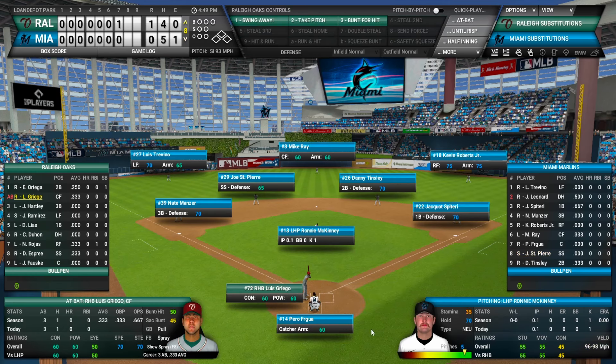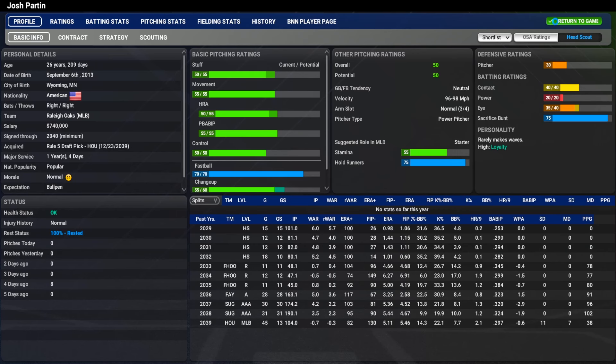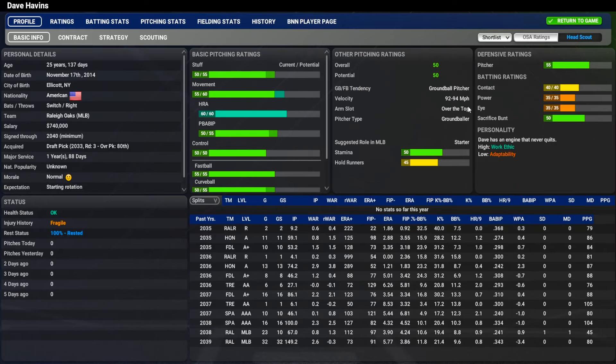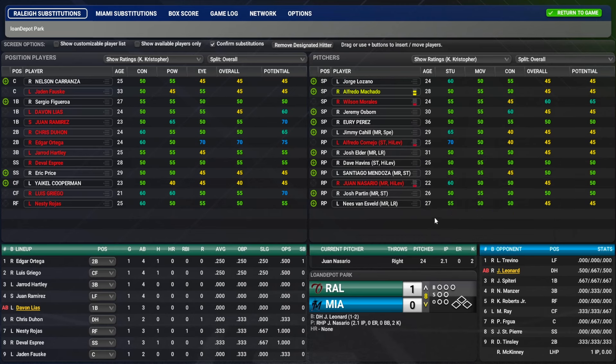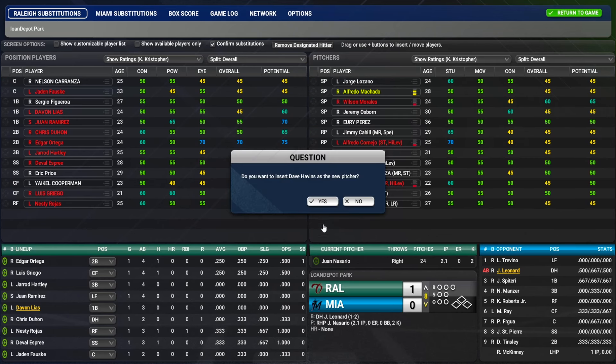Nazario works a scoreless bottom seventh — still 1-0. Top eight, nothing going. For the bottom eighth we need to bring in our stopper. I'm relearning all these bullpen guys since it's been a bit and it's an entirely new team — this isn't the Angels anymore. We're going with Havens. We're going to see if we can get a two-inning save from him. He works a scoreless eighth frame.